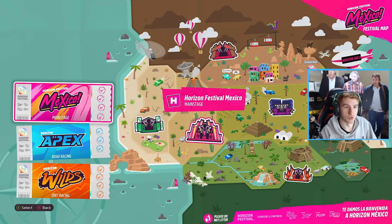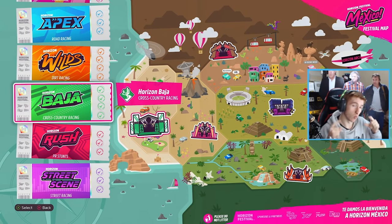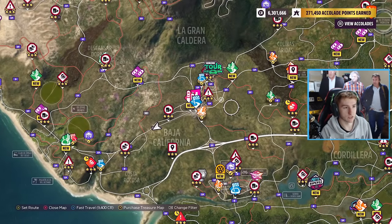That is how you get onto and unlock the Horizon Hall of Fame and everything that comes with it: complete all of the festivals, complete all of the upgrades, do one last accolade collecting session — over 10,000 of them, which doesn't take too long — come down to the Hall of Fame and boom, you're on it.